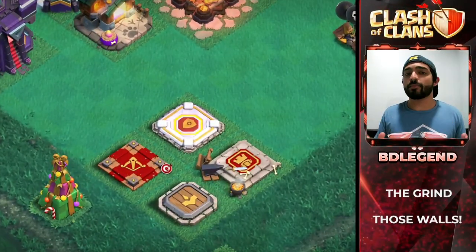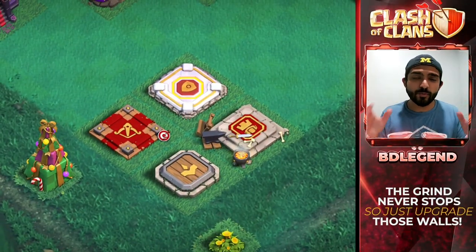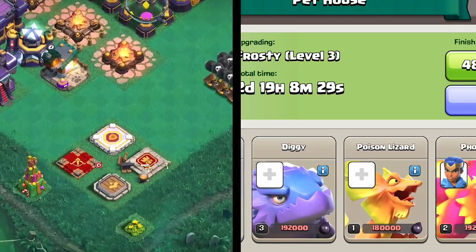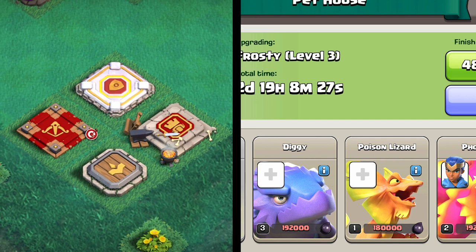Heroes are always a top priority, and the number one way for you to be upgrading your heroes is to have two down at a single time. However, that can be a little difficult if you're doing heroes and pets at the same time, so worst case, have at least one hero down while you're grinding your pets.